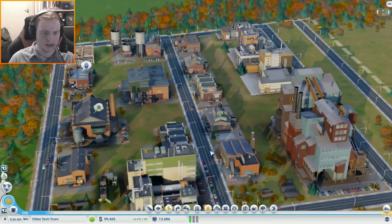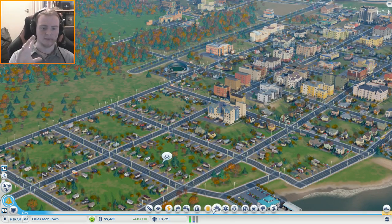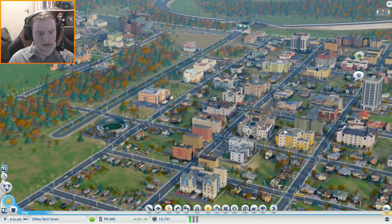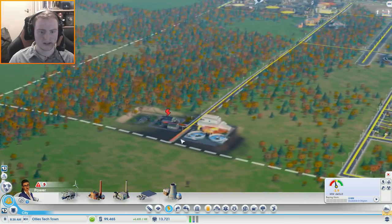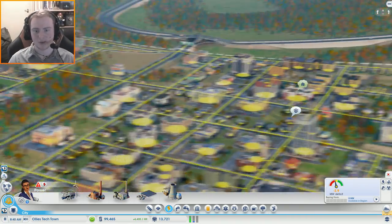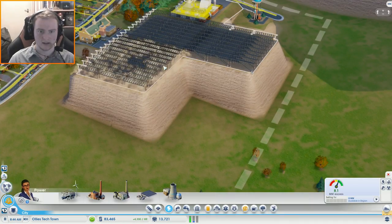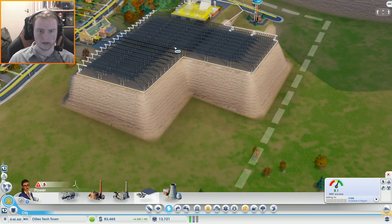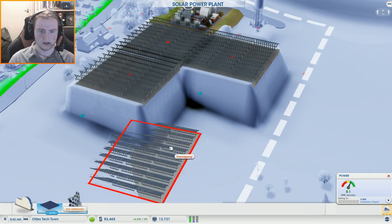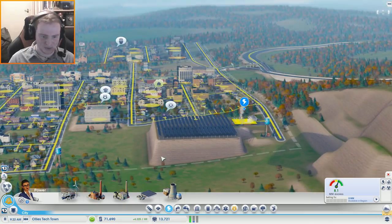Yesterday we had this huge factory get built, and just before the episode ended the residential demand went up like a thousand percent — it was ridiculous. So the residential demand's gone up, and there are a few problems now with power because of all the houses. Everything's sucking up so much power, so we need more solar panels. Let's go and get another one — pop it there, that should just about get us in the green. Let's fast forward time to get more money. There we go, that should do it for now.